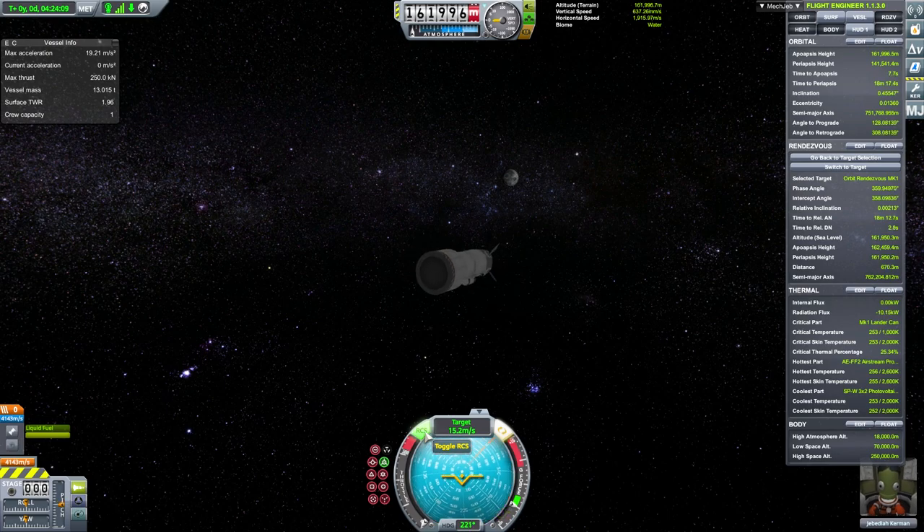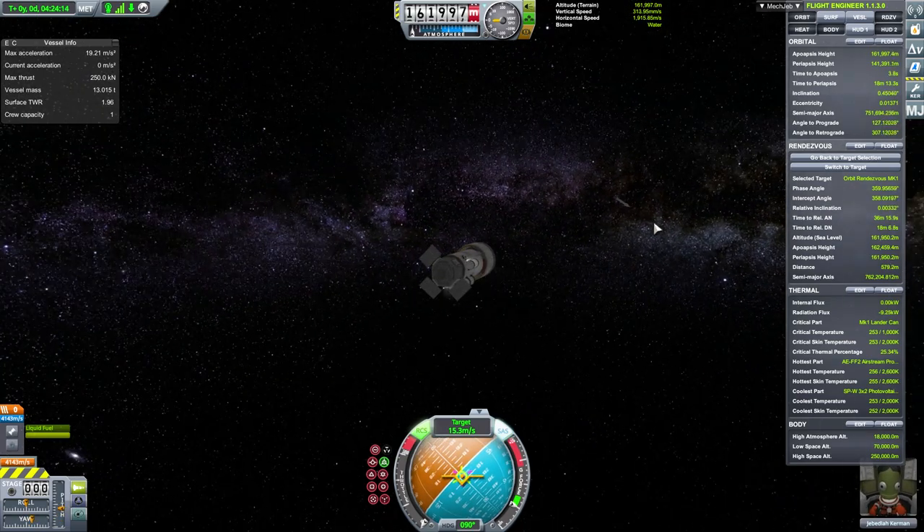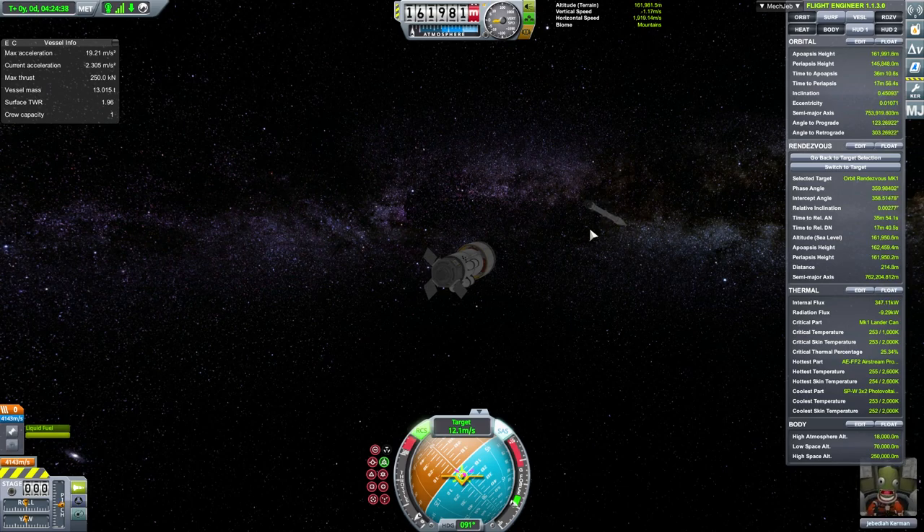Go to retrograde position to prepare for slowing down. When you get close to the target, you can start thinking about slowing down — at first using the main thrusters, and then you can switch to docking mode and use RCS thrusters.